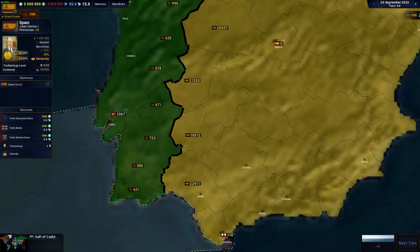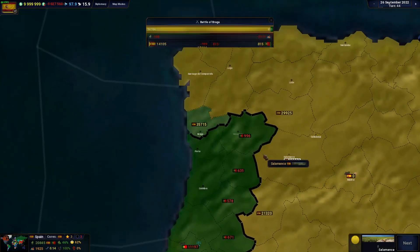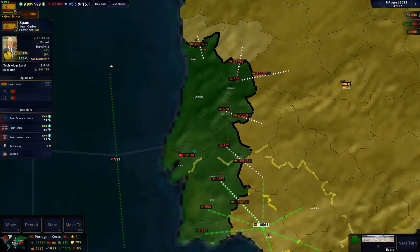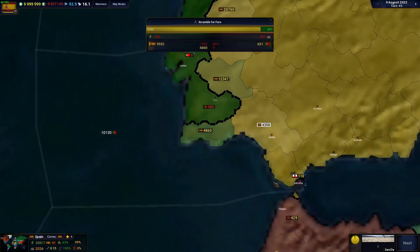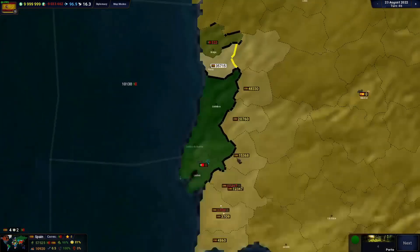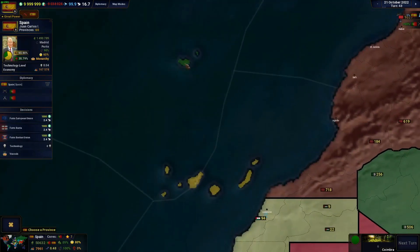But let's invade Portugal first, because they're the first ones on our list. Let's just do this. They also got a navy set up. Well, that's a lot of troops about to land there, but I'm gonna stop that right there. Okay, that's all of Portugal down, so we're gonna have to go out here and take over these territories.